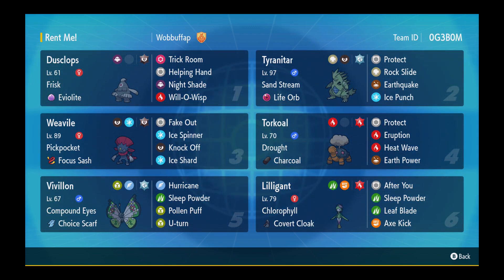There's really not any original team concept left this far into the game. I'm really looking forward to the new DLC content coming out in December — it'll switch things up. Anyway, we've got Dusclops with Frisk and Eviolite, Terra Dark to avoid a Taunt from a Prankster Pokemon, with Trick Room, Helping Hand, Night Shade and Will-O-Wisp. We've got Tyranitar with Sand Stream, Life Orb, Terra Steel, with Protect, Rock Slide, Earthquake and Ice Punch.